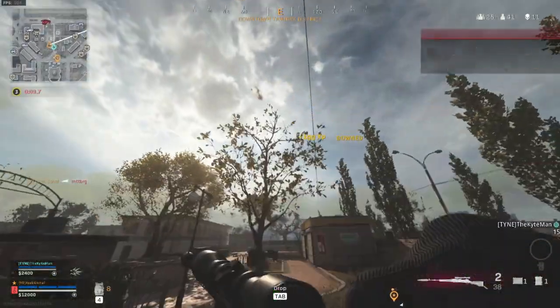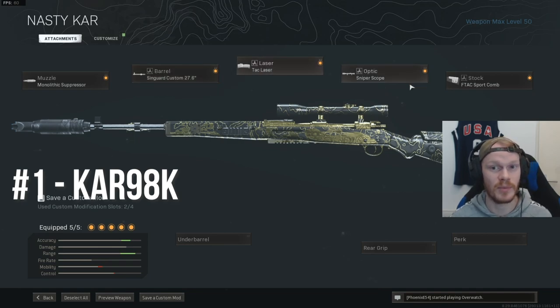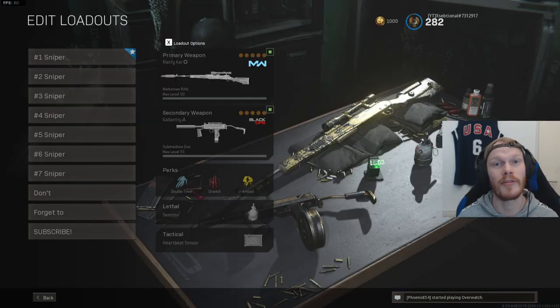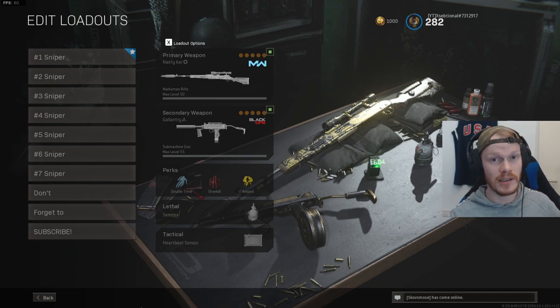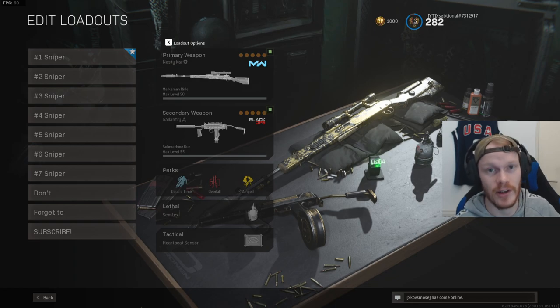If you want to use the Kar98, this is the best class setup. Use the Monolithic Suppressor for sound suppression and damage range. A Custom 27.6 Barrel for more damage range and bullet velocity. Tac Laser for ADS speed. Sniper Scope for a good scope of course. And the Sport Comp for extra ADS speed as well. Those are my favorite snipers in the game — let me know in the comments if you would have changed anything on this list and tell me why. I hope you enjoyed this video and I'll see you in the next one.